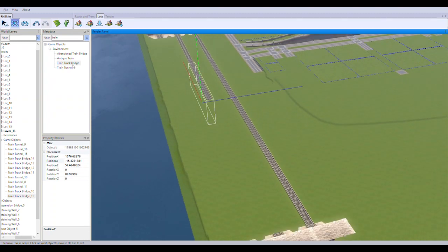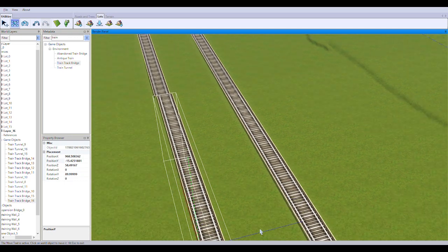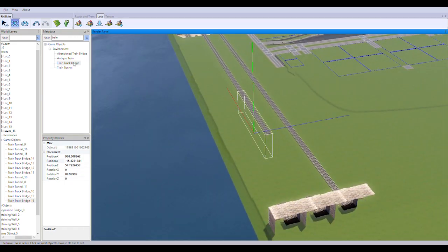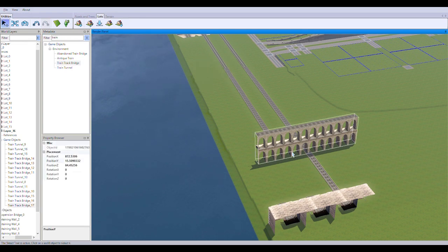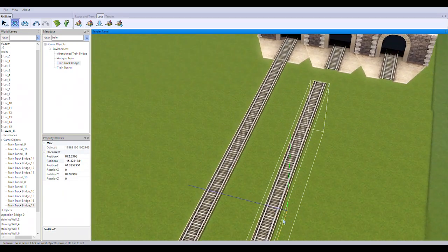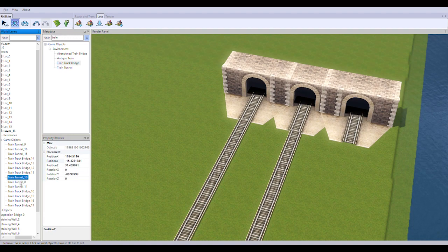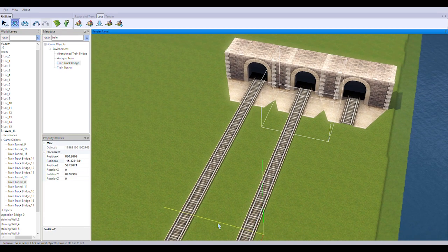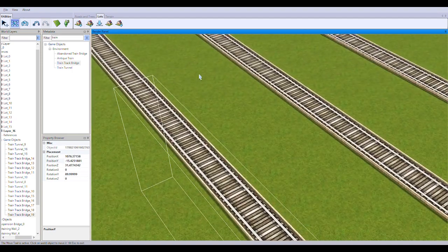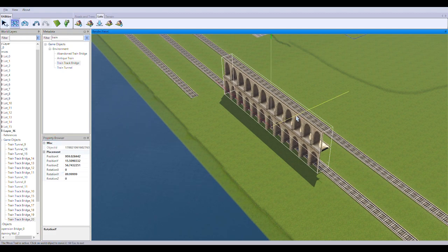Something interesting to note is that before I had blocked myself from using edit-in-game mode, I discovered you can actually build a lot on the rail — you can size out a lot within the Create-a-World tool and build within that lot, and the rail line would still show up. That's an aspect of Create-a-World that I thought was really excellent, and it's going to work out really well for the eventual central station build.